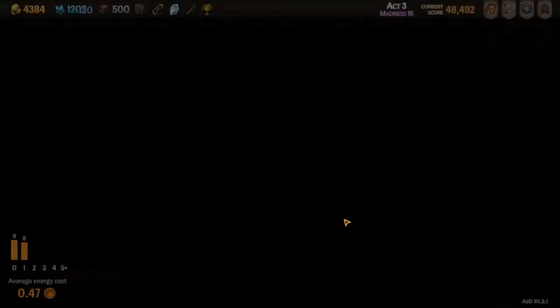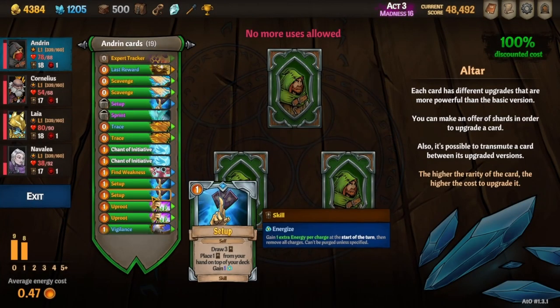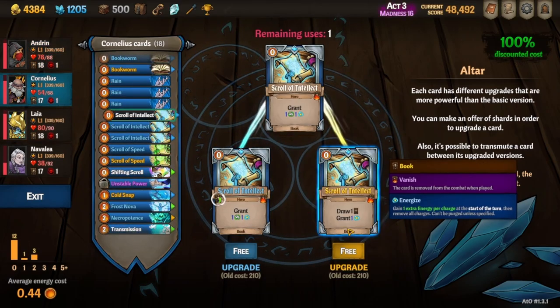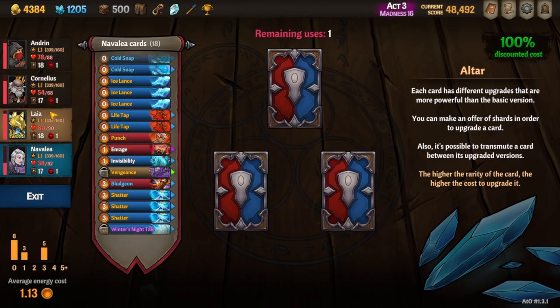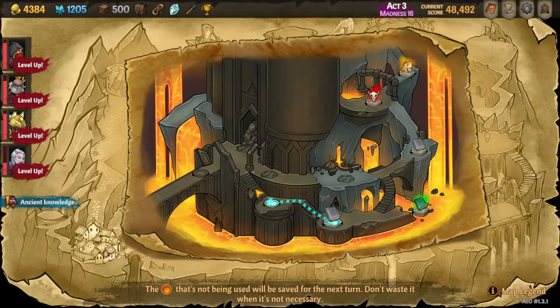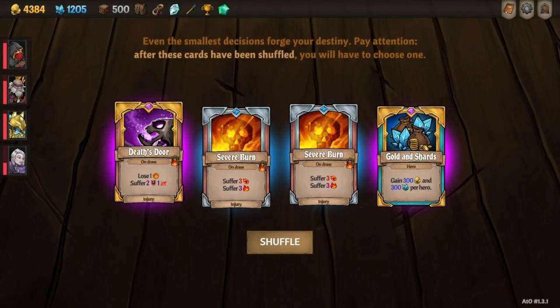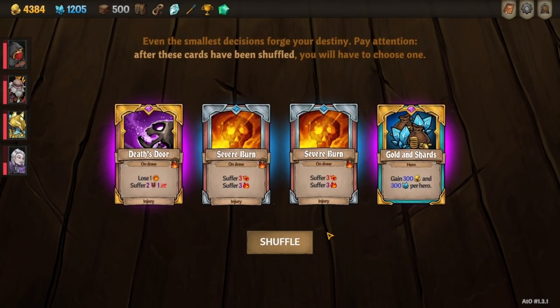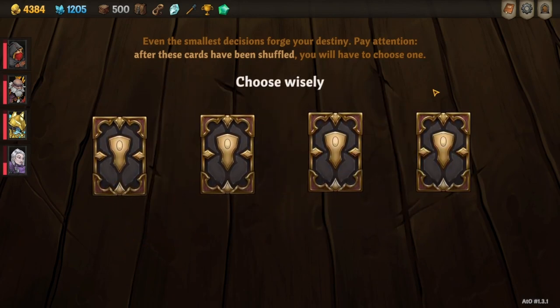We think briefly about Tactical Thinking as a starting card that can reduce something to zero, but it doesn't make sense for us. We do get a free upgrade so we upgrade Adrenaline, which might matter later on. We upgrade a Scroll of Intellect to let Cornelius draw really well — that helps the stack a little bit. We upgrade the Enrage and we upgrade Meditate for Laia so she can have even more energy at the start.